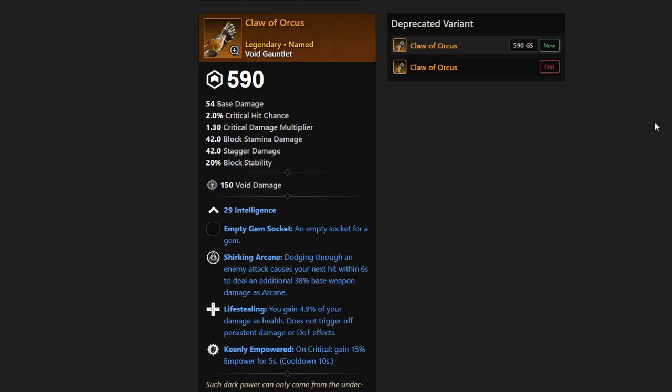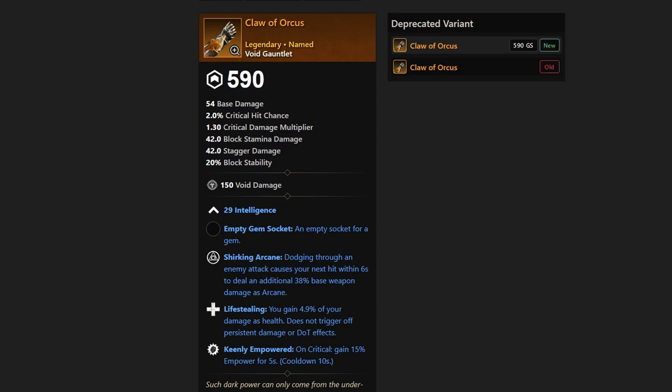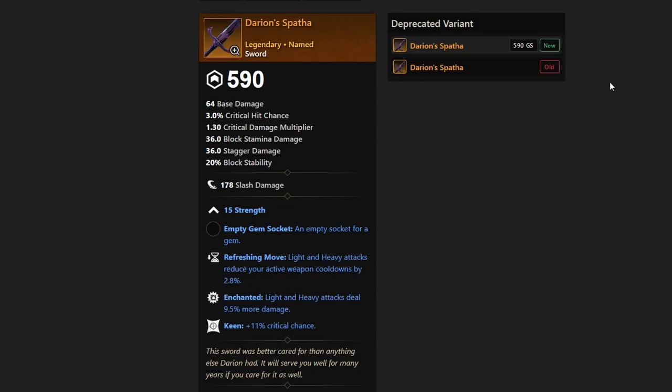We have Darian's Spatha next, from the boss Scipio. This is going to be a sword with light and heavy attacks doing more damage, Critical Chance, and light and heavy attacks reducing your active weapon cooldowns. Very strong — I think this is going to be something a lot of people want to hunt for.